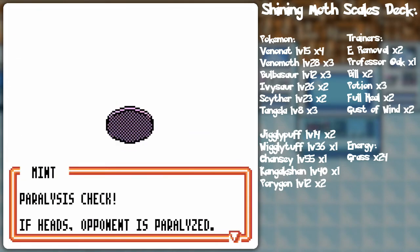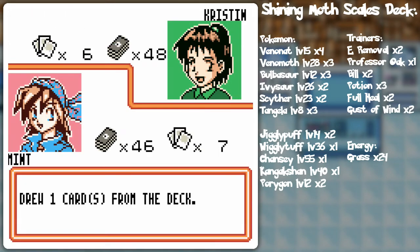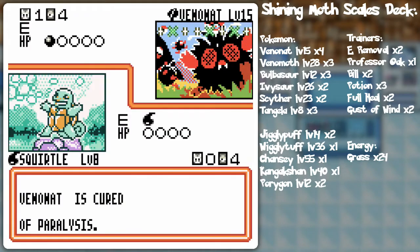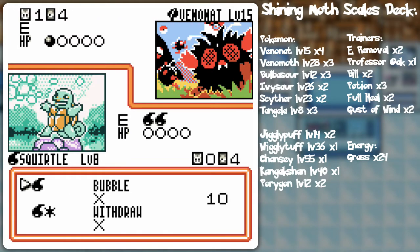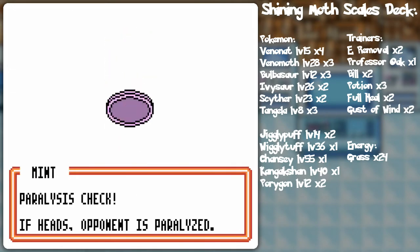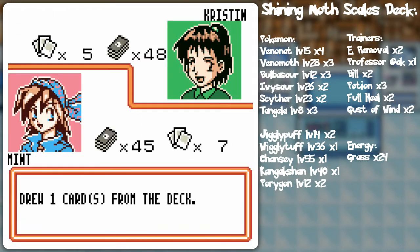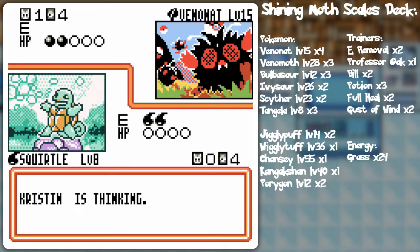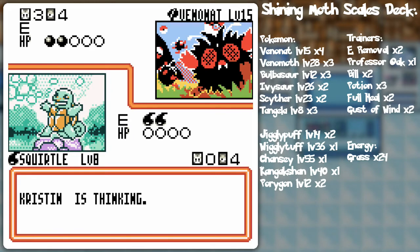Anyway, let's Bubble and heads — thank you for the paralysis. I'm kind of lacking on the energy here, but we shall see how that turns out as we continue. There's another water energy — plop that on there. I guess I should go for the Bubble again. Failed. Just a case of paralysis, because I don't think she's going to be able to do 40 damage to Squirtle. Bill for two — it is the Pot of Greed of the Pokemon.